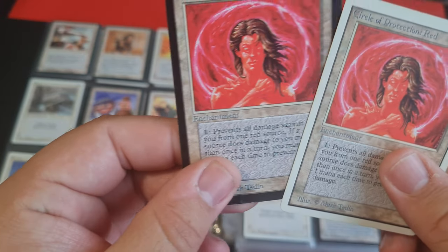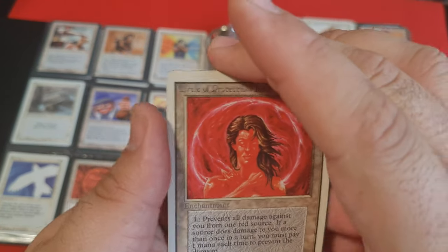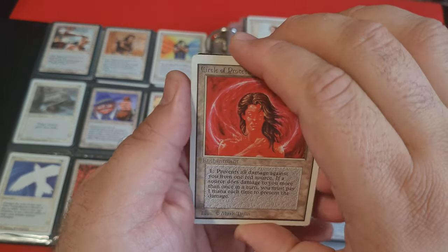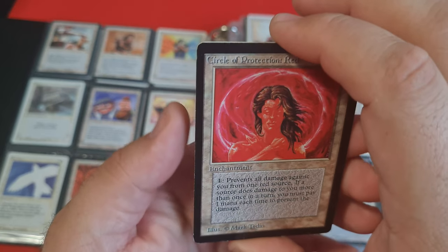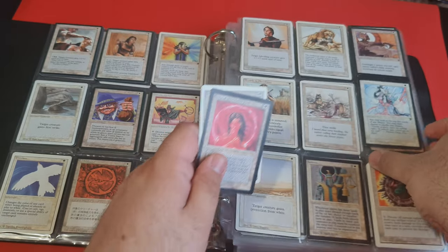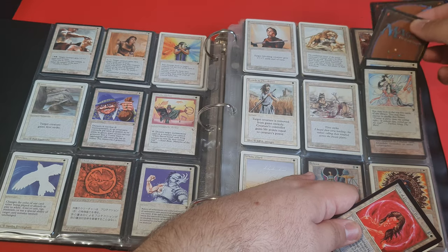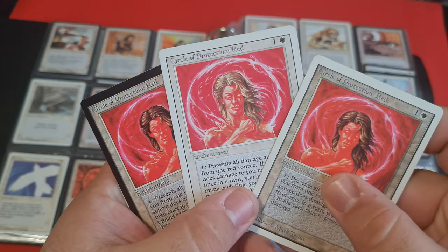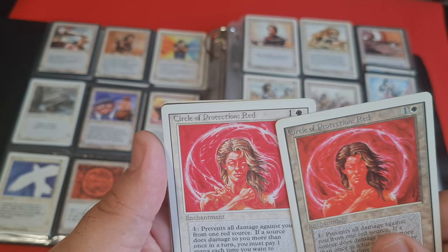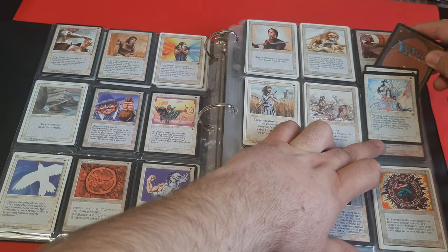One easy way to tell — even at the distance I'm looking through the viewfinder — is that if you put the cards together and they're matching in terms of shape, then it is beta. I love the colors here. There's a super washed-out copy from Revised and much more saturated copies from earlier editions.